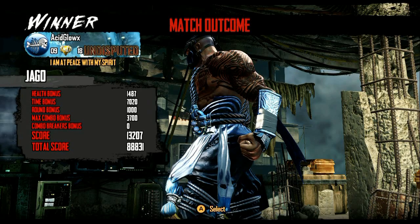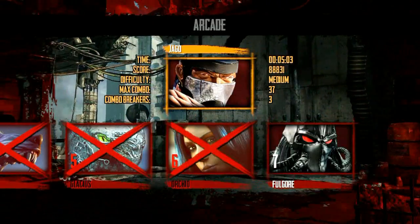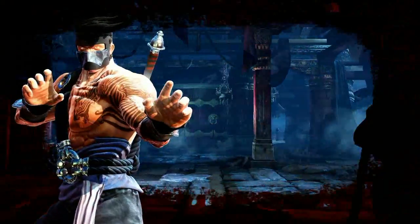Hey, what's up guys, it's Acid Glow here. We finally found the hidden boss in Killer Instinct. This is arcade mode, it is not full gore — it is Shadow Jago, the boss version.